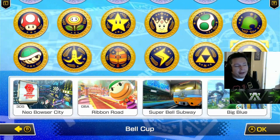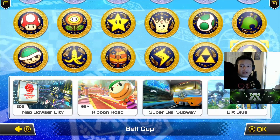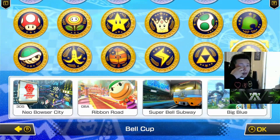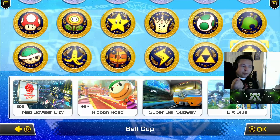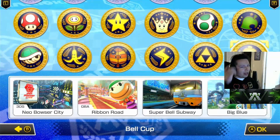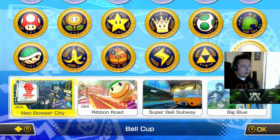Now we're going to the Bell Cup. Bell Cup contains 3DS Neo Bowser City, one of the most annoying tracks in 200cc because you fly off the sides of the ramps — the turns are malevolent. From Super Circuit, Ribbon Road, which is an amazing remake that takes the concept to a whole other level. Then two original tracks: Super Bell Subway, named after the Bell Cup, and Big Blue from F-Zero — a one-lap track like N64 Rainbow Road.